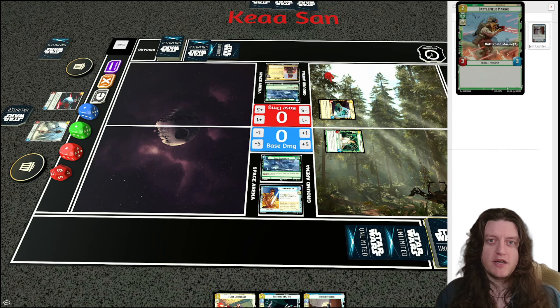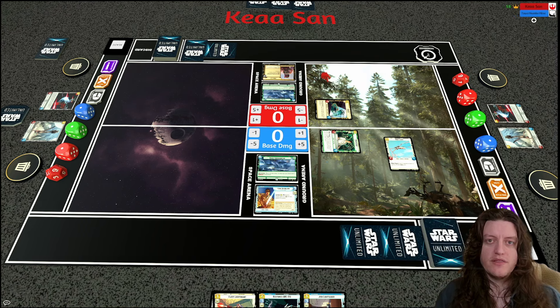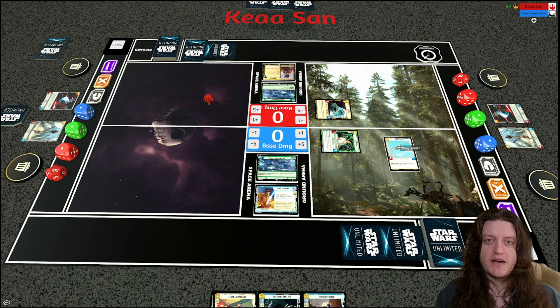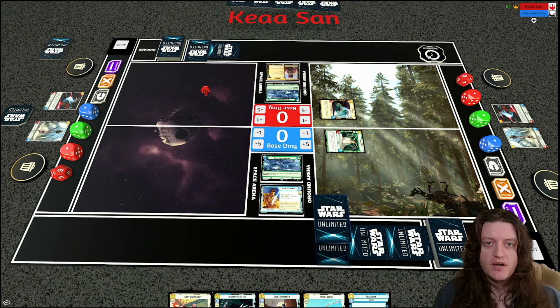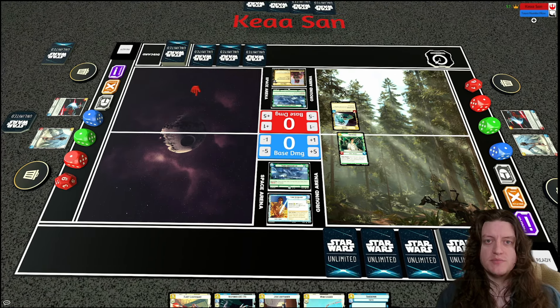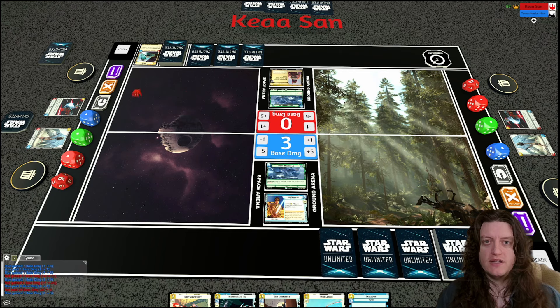In this situation I don't think the Bright Hope draw is what I want to do since I'd rather have Mon Mothma trade with Greedo. I end up taking the Wing Leader, hoping to misdirect my opponent into thinking I'll Wing Leader Mon Mothma — but that's not actually what I want. I want Mon Mothma to trade with Greedo, then I can play the Restored ARC and shield it. Greedo swings into the base, and I go ahead and take out Greedo with Mon Mothma.